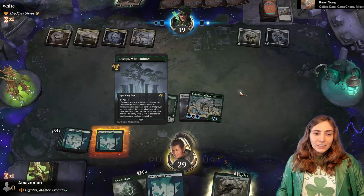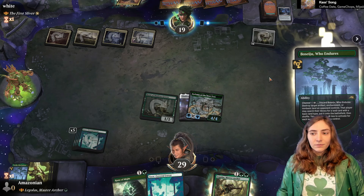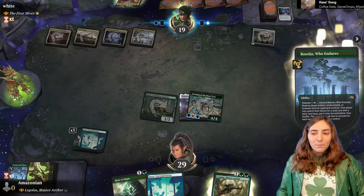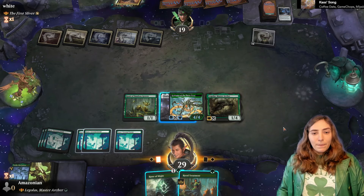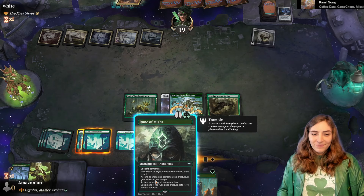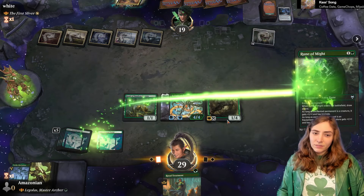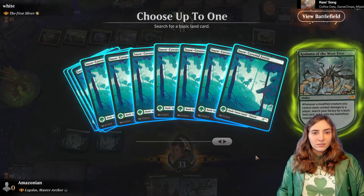We want them to hopefully not play a land here. I've got plenty of land, so I will turn your Key to the Archive into one mana. Pick a land, any land, as long as it has a basic type — probably either a Triome or trying to hit one of these. Boseiju is two mana to channel if you don't have a legend, but since we have a legendary creature, we're on easy street. We also got two lands since we had two modified creatures.